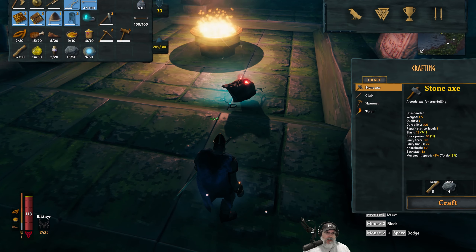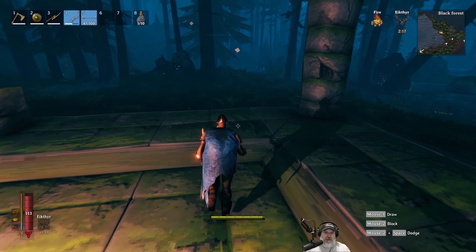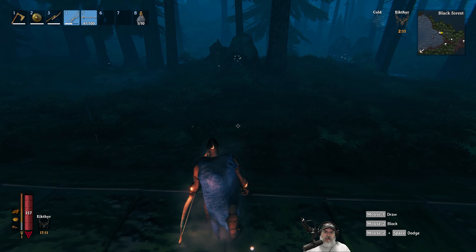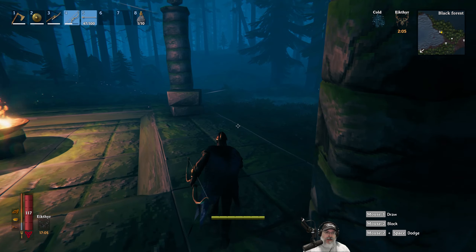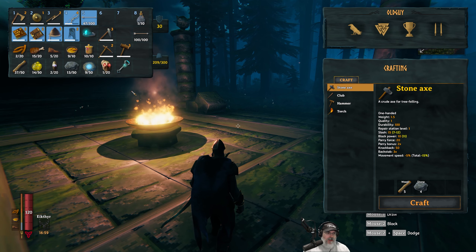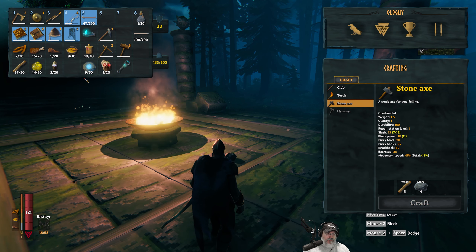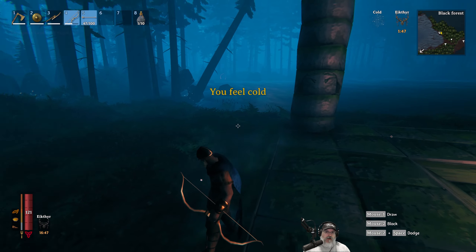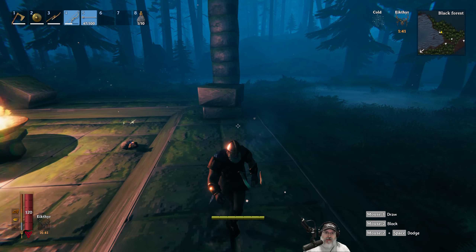Pretty challenging fight, especially going blind into it not really knowing what to expect. I'm not convinced the fire arrows really did a whole lot — the flint arrows were certainly chipping away at him. Is this boss better to fight with melee, like an axe or mace or the at gear? Should I have stayed at his feet and whittled away at him? Let me know in the comments. We got the Elder Trophy and the Swamp Key! I know from my multiplayer server that we need that to get into the dungeon in the swamp, and once we get in there we'll have access to iron.